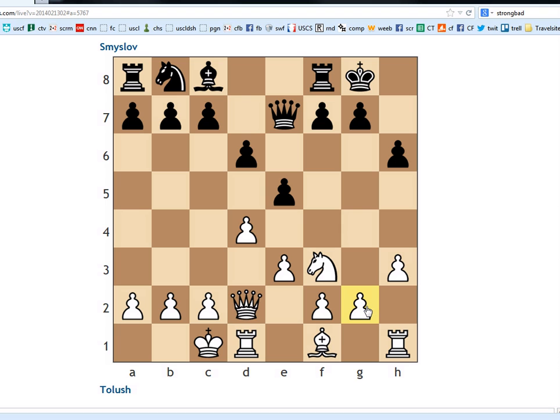It doesn't seem like we have any great attack right away. Also, he can go e4 in that position. We could always just go e4 and get some space, but that doesn't look so amazing either. d5 doesn't look so good at all — prematurely closing the position like that, I don't know why it would help us in any way.